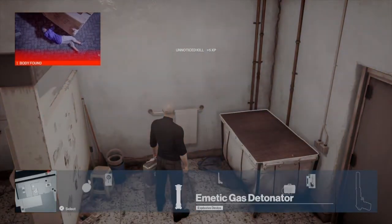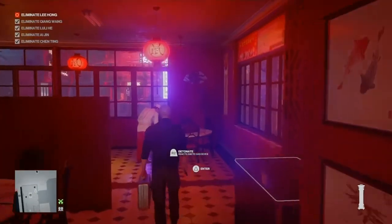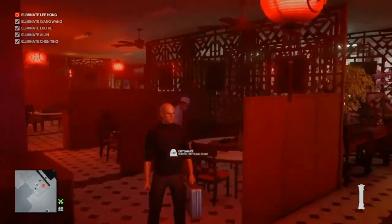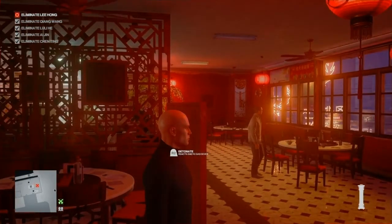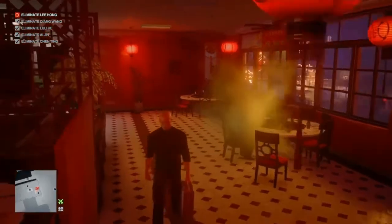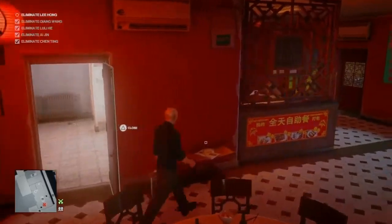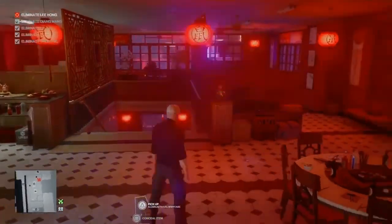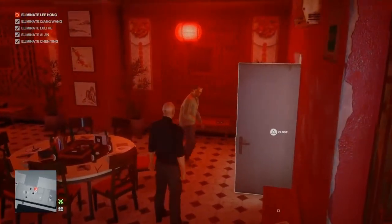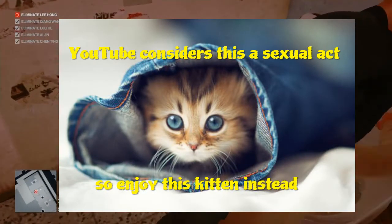Once your first target is out of the window, select the remote gas grenade and position yourself by the table, waiting for the return of the final target who is currently outside throwing up in a bin. Once the target has sat back down, walk up behind him, trigger the remote gas grenade, and wait by the bathroom. Leave the briefcase there so the patrolling waiter will come along and spot it, distracting him away. Once the target makes his way into the bathroom, follow him in, close the door, and drown him in the toilet.